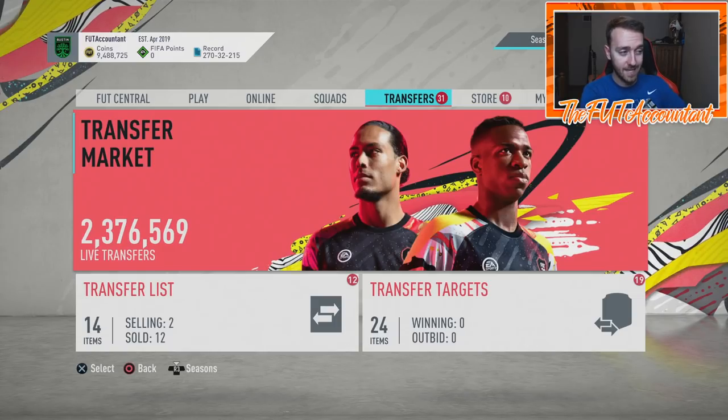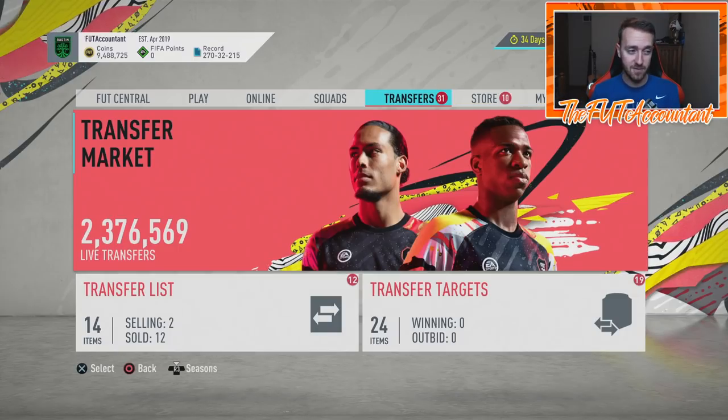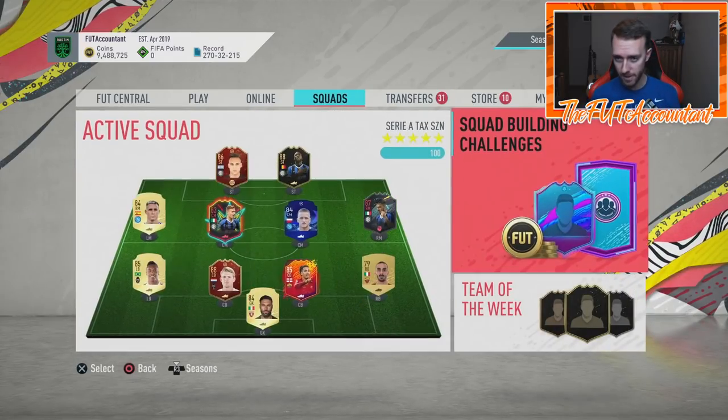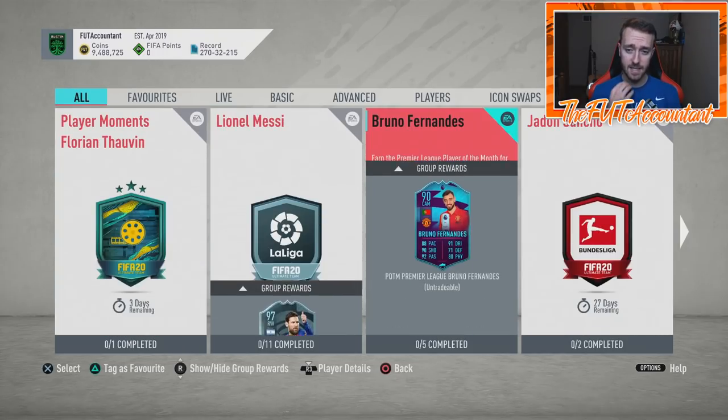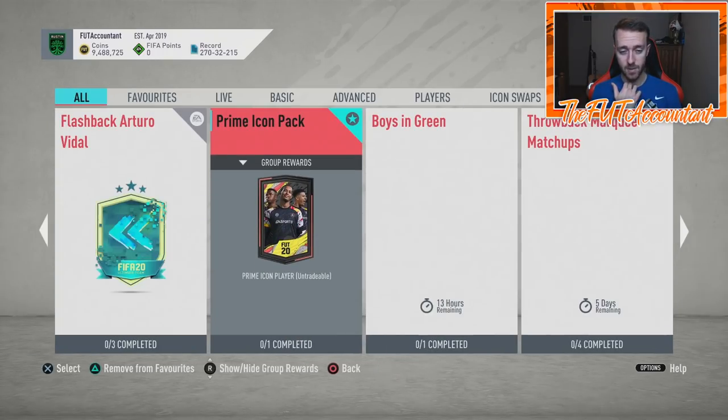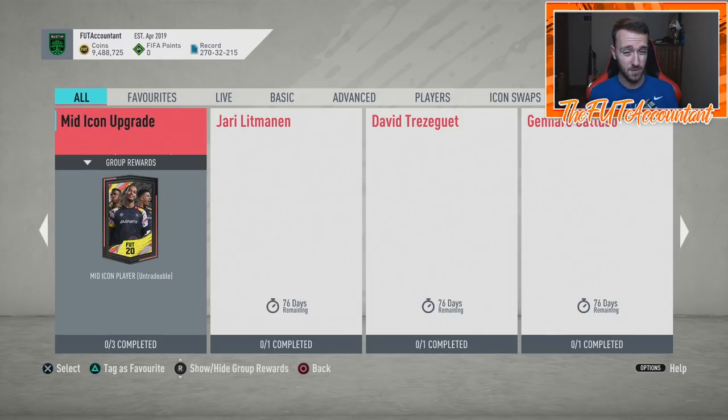Some of these 87s and 86s might fluctuate in the off-hours at night and even during the daytime when people are on doing these SBCs. You might see a card go from 19k to 23-24k — not a lot of big profit there, but you can list these cards for lazies and get sales in that price range as well because people are doing this SBC.